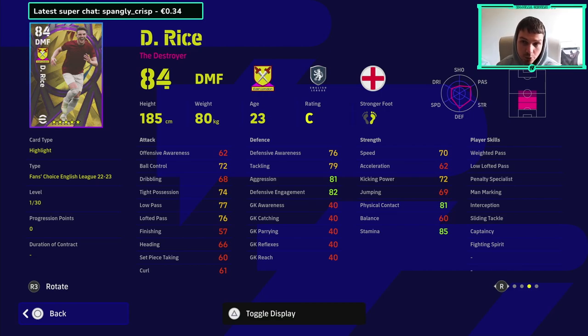Declan Rice is definitely one of the picks of the fans choice English league pack. He's got weighted pass, low lofted pass, and penalty specialist, as well as man marking, interception, sliding tackle, captaincy, and that all-elusive fighting spirit. A lot of people don't have fighting spirit in the game who should have it, but he does have it as a destroyer.